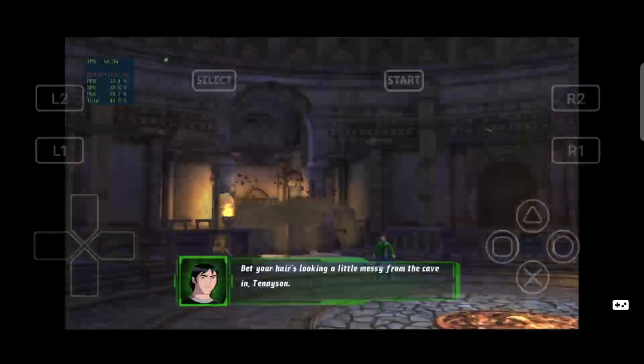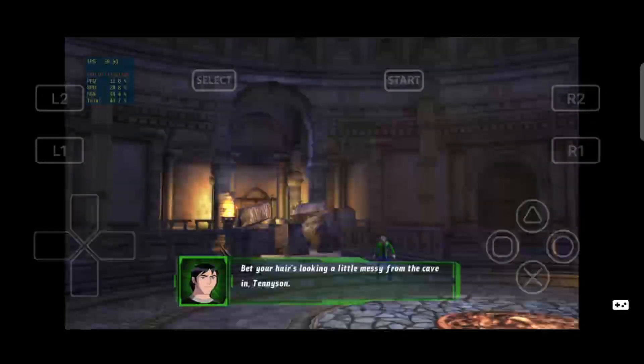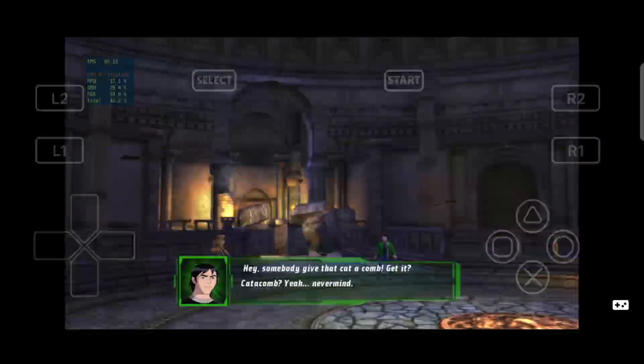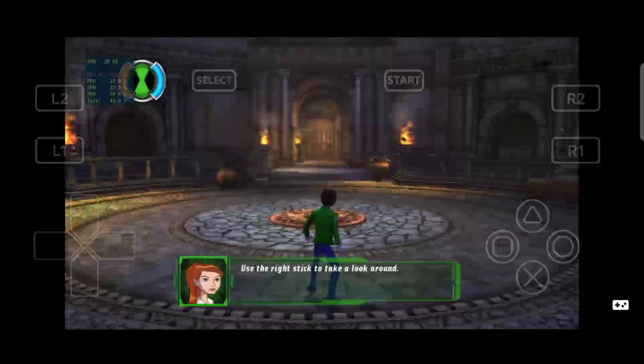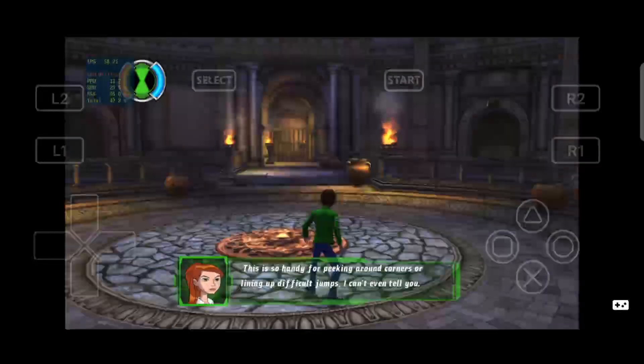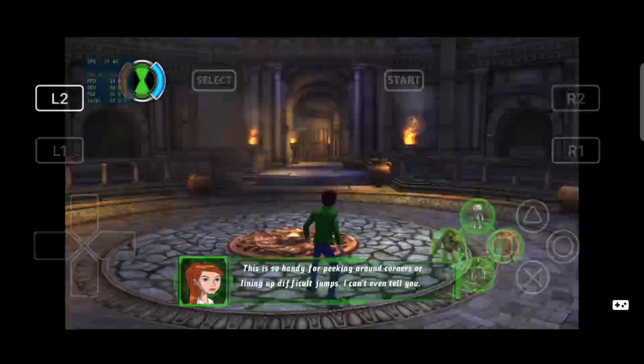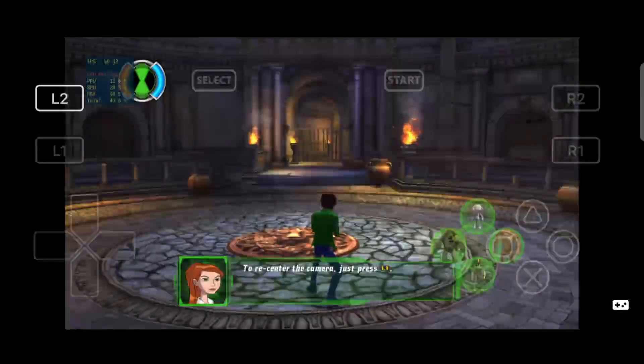I bet your hair's looking a little messy from the cave-in, Tennyson. Hey, somebody give that catacomb. Get it? Catacomb? Yeah, never mind. Use the right stick to take a look around. This is so handy for peeking around corners or lining up difficult jumps, I can't even tell you. To recenter the camera, just press L1.